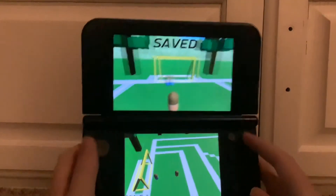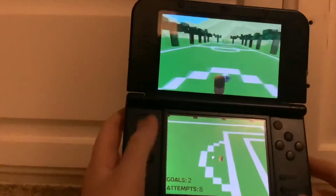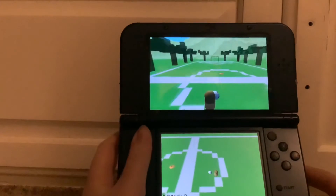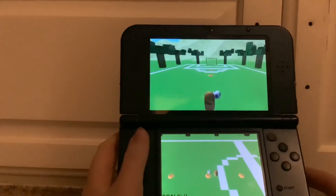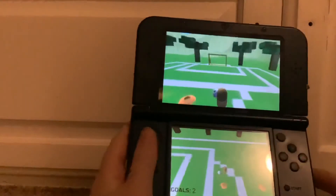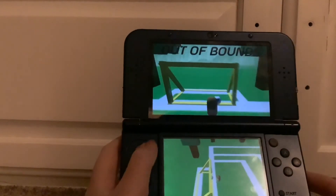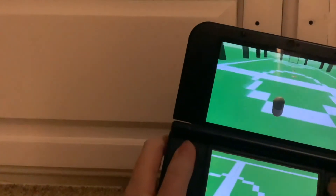Another thing I found is if you face the camera backwards and push the soccer ball back here — here, I'll show you in just a second. Here's some little cone action — cone physics! If you put the ball back here, it actually says out of bounds. Of course, because it's your goal. But that's a little cool text feature I wanted to show.